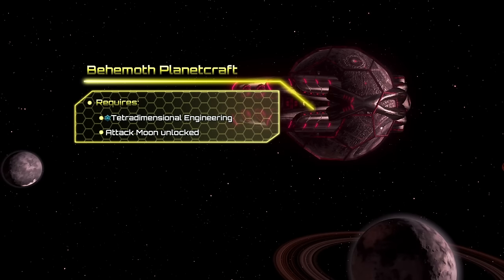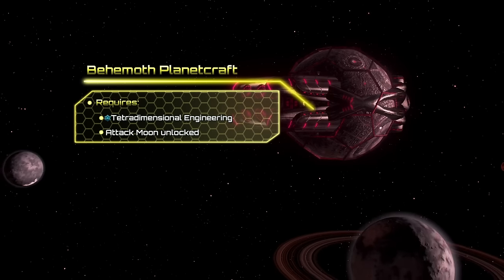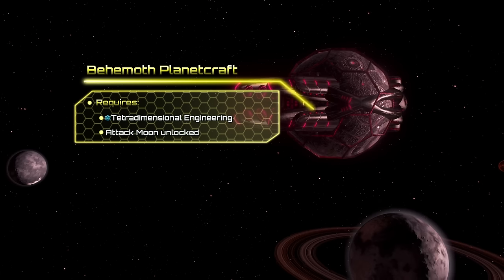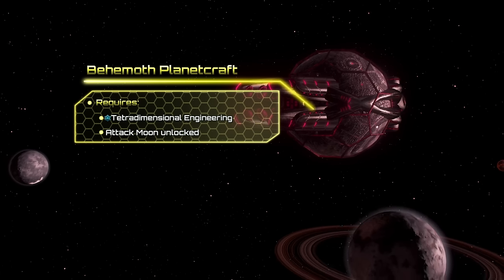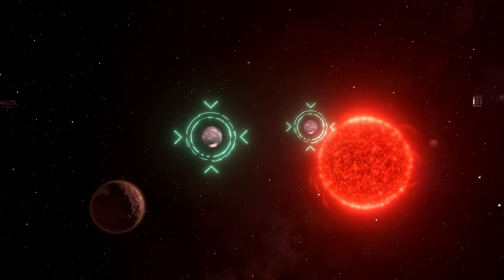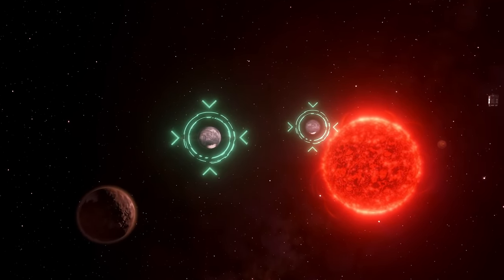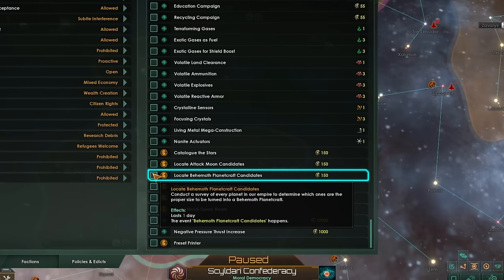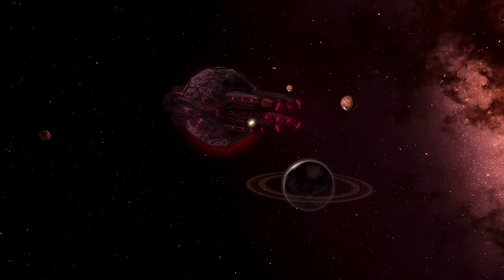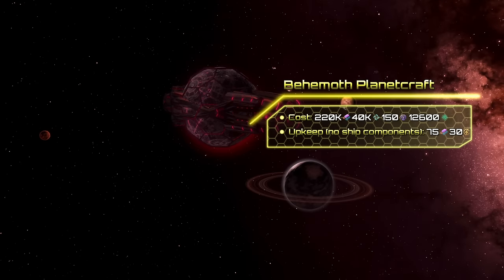Behemoth Planet Crafts are mobile planets filled to the brim with powerful weaponry. To unlock this giga structure, you need tetradimensional engineering and attack moons already researched. Behemoth Planet Crafts can be assembled from any uninhabitable rocky planets larger than size 24. If you're having trouble finding these, you can use a new edict to see all candidates in the expansion planner. The total cost of this mega structure is 220k alloys, 40k unity, and 150 influence.